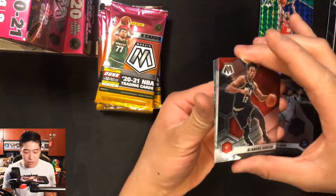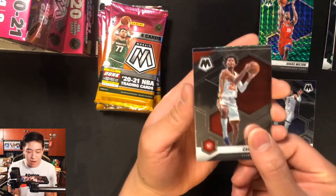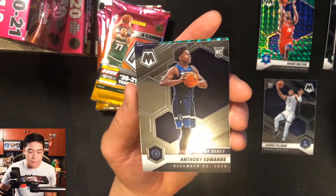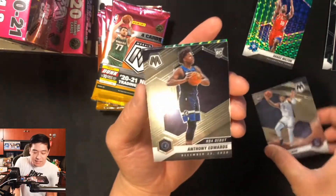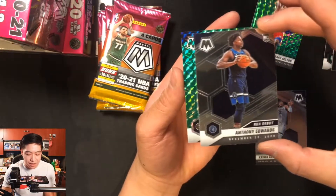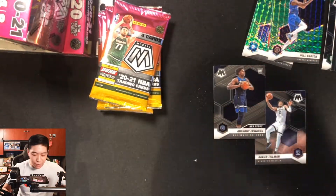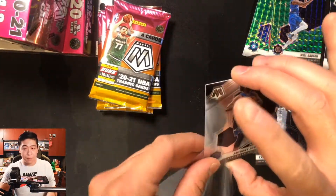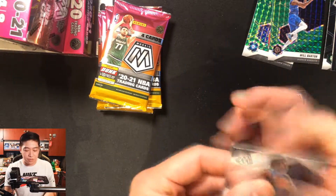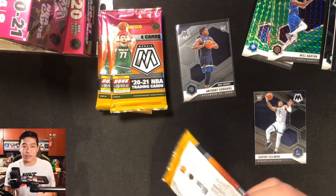Pack two we get DeAndre Hunter — technically a second year card — then back-to-back Hawks and we get a rookie: Anthony Edwards NBA Debut! The debut card doesn't do the hexagon reversal, still has it on this side, but I'll take that Anthony Edwards. Our back card is a Will Barton green parallel. Still a nice Anthony Edwards pull — he's been playing really well this year.